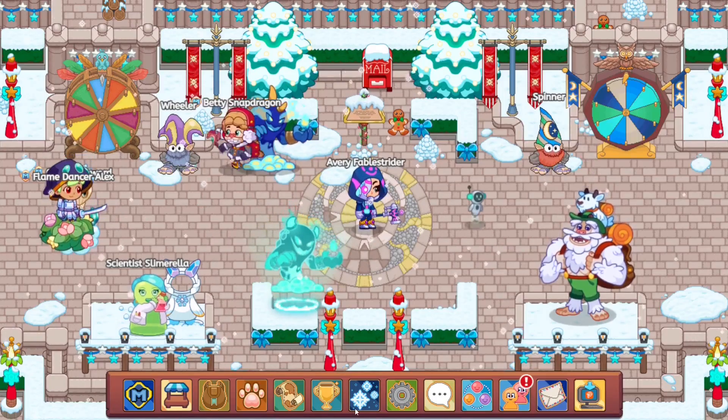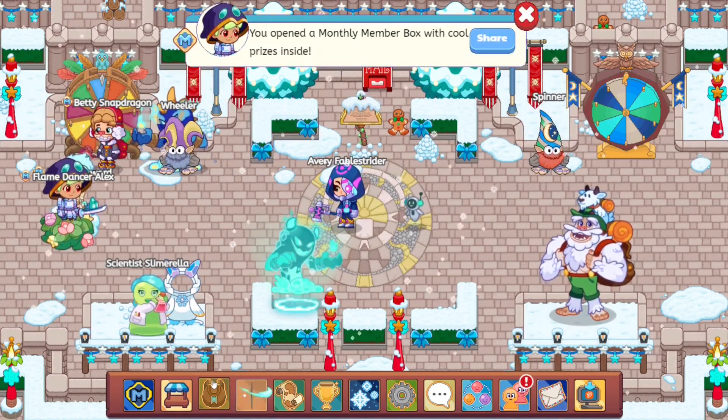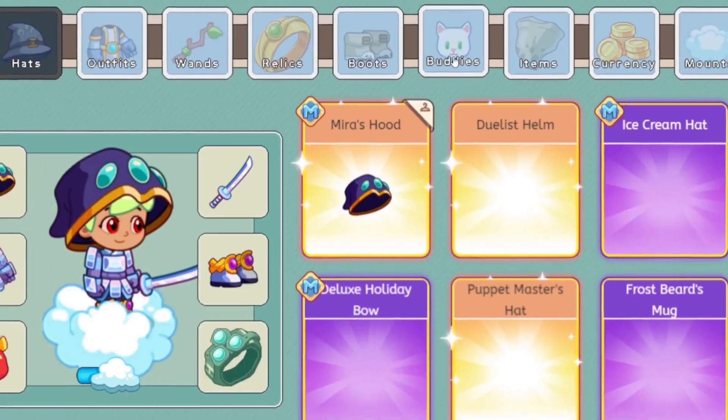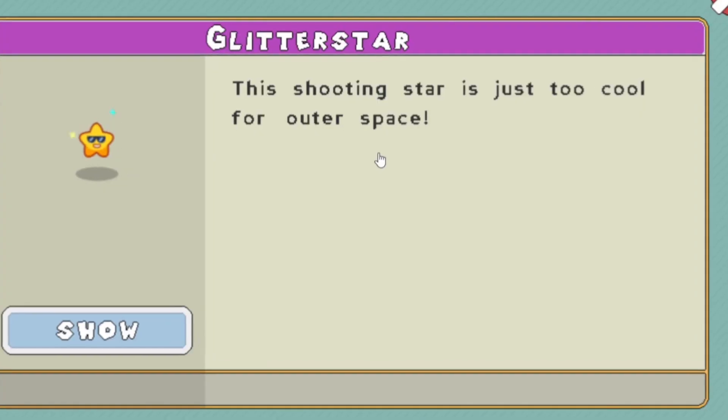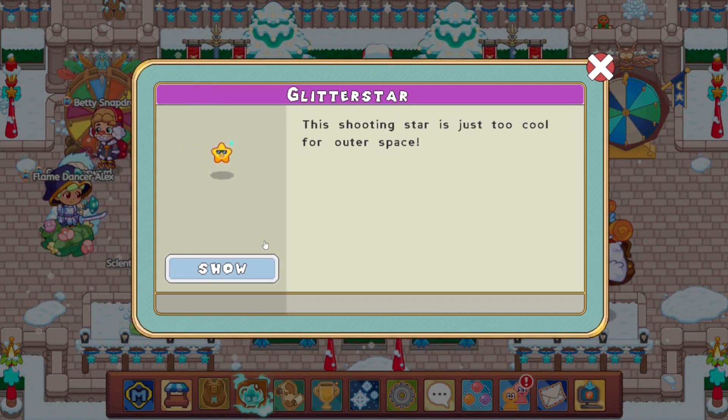Now another thing which we did get — I'm zooming in on a buddy — would be in our inventory over here. And if we go to buddies, at the very top you can see Glitter Star. A shooting star which seems to accelerate itself forward by putting out rainbows, with a few sparkly fumes. I guess it does look pretty good — I guess you could say a little cute.